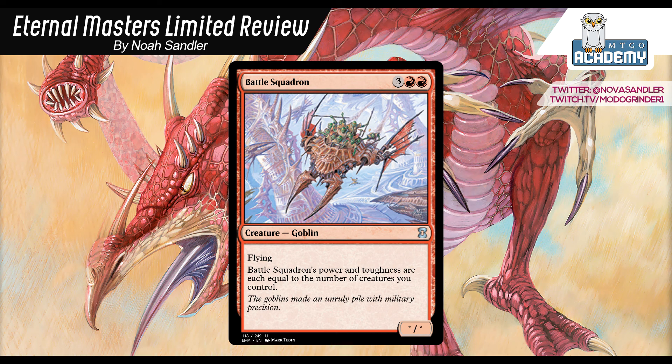Red is the place for the tokens archetype, so if you play this with a few Mogg War Marshals or Beetleback Chiefs, or as top-end in the Red-White Tokens deck with Raise the Alarm, you can frequently get this up to a 5-5 flyer or better — it's actually a really nice curve topper in those decks. In your average red deck, if you're more grindy and removal-based, you're probably not going to run it. You're not planning to have more than maybe 2 creatures on the board at a time, and you really want this to be minimum 3-3. I'm going to give it a C+.